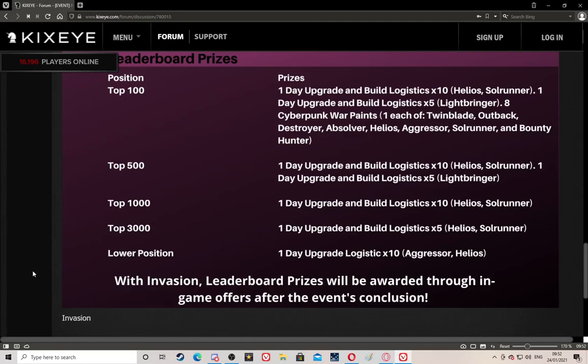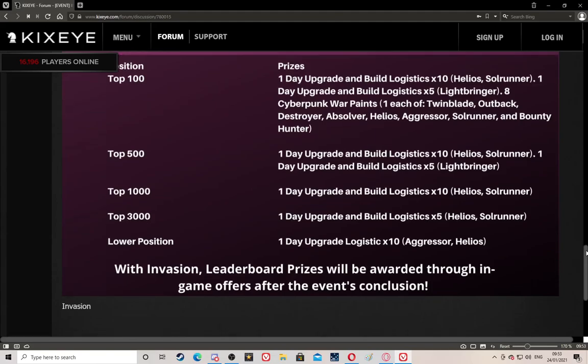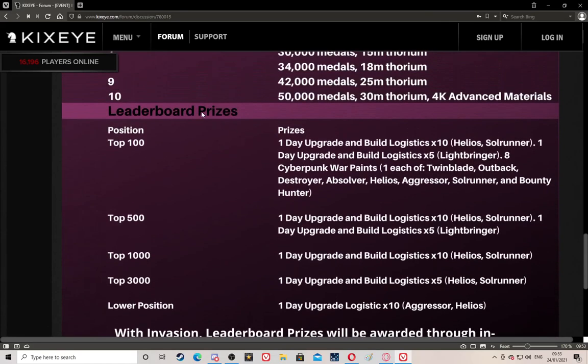Top 3000 gets one day build logistics times 5 for Helios and Soul Runners. For lower positions - I think around top 5,000 to 10,000 - you get one day upgrade logistics times 10 for Aggressors and Helios, which isn't a bad prize. You cannot get any of these prizes until the event is done - you've got to get the fastest time you possibly can.